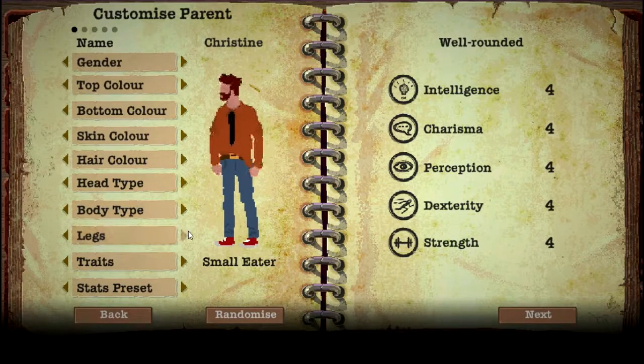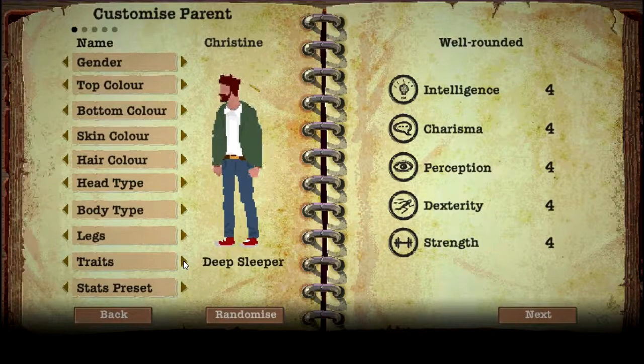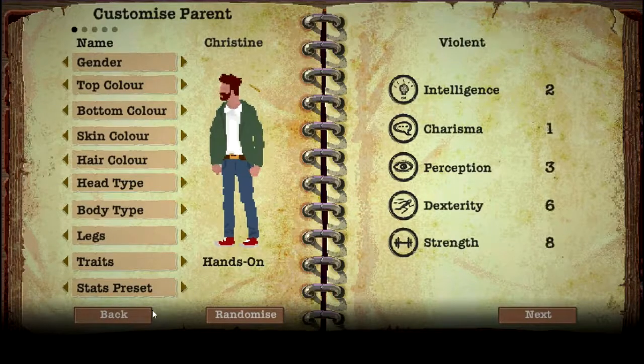Body type — we can change our outfit. That looks like a reference to Shaun of the Dead. Traits available include courageous, deep sleeper, proactive, hands-on, optimistic, resourceful, hygienic, small eater. I want to go hands-on, I feel like that'll be a good approach. Stats preset — we could be violent. Let's go for well-rounded since it's our first playthrough.